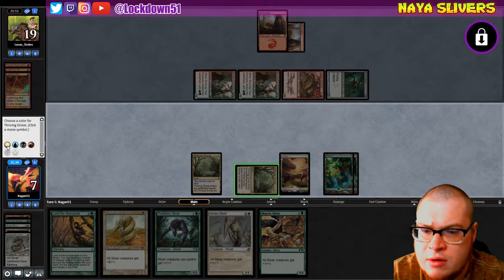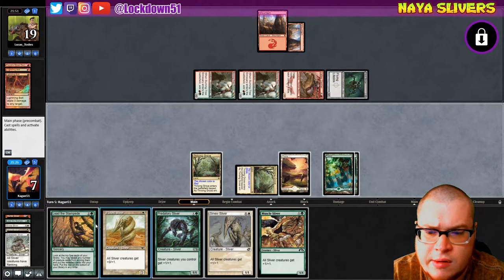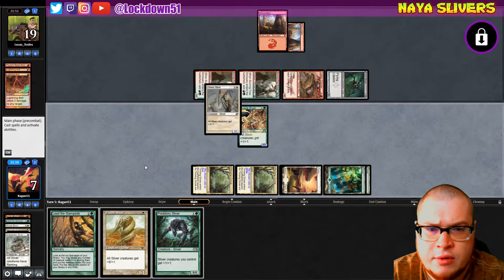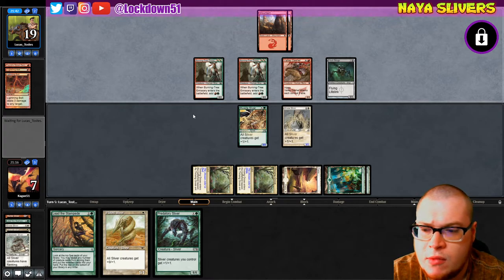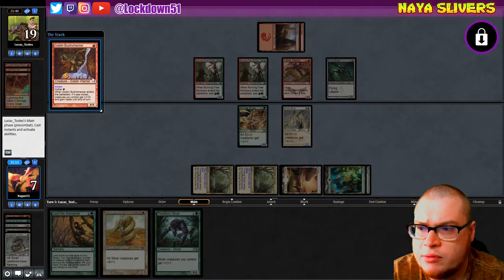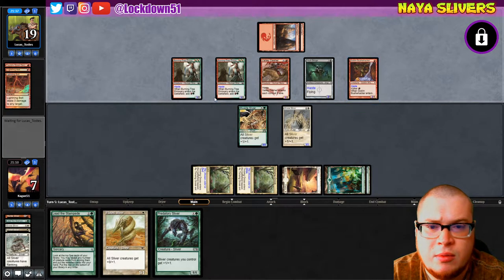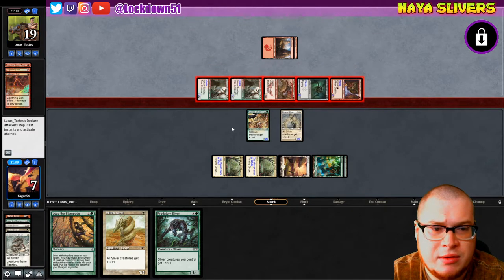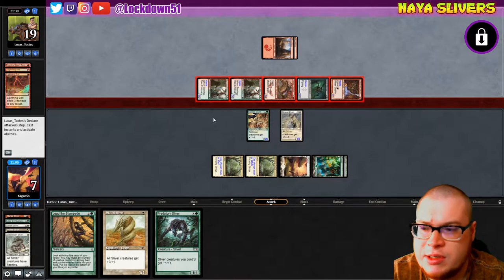Thriving Grove - we're going to choose white on this one. Guess we're putting down a couple lords. Hope they don't top-deck another Lightning Bolt. Bushwhacker - was it kicked? Yeah it was kicked. That's terrible, now we have to trade. What are these draws from them - this is pretty ridiculous. Are we just dead to this thing?